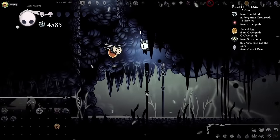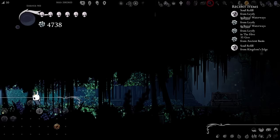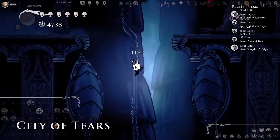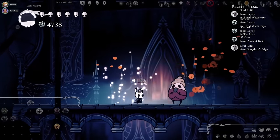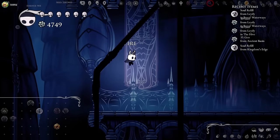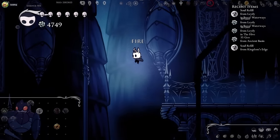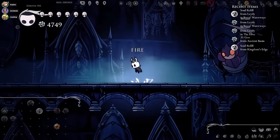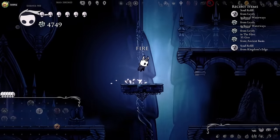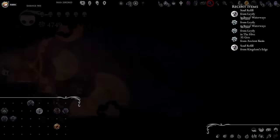I'm where Crystal Guardian is now and there's no point in me fighting him. You know what I think are really cool enemies? The enemies in Royal Waterways that, when you hit them, their mask flips upside down — they switch from crawling at you to hopping at you. Those are really cool enemies. In general, the Waterways enemies are super cool. I really like the Slurping Dudes.